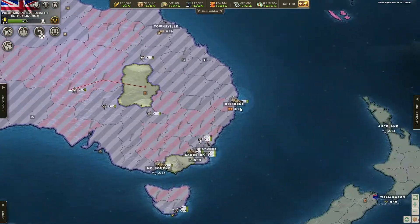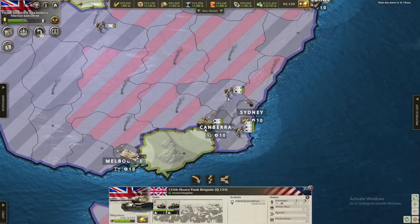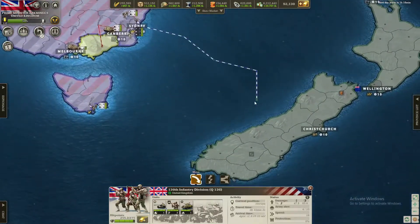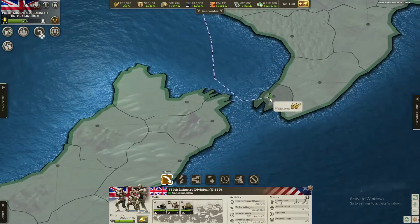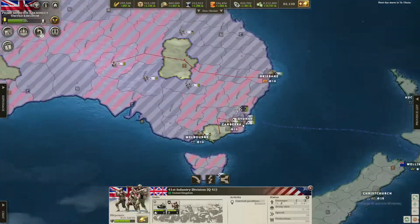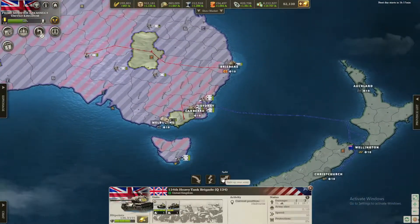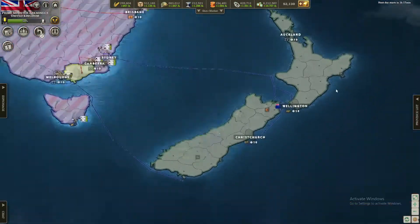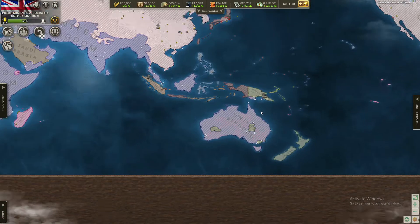Let's send some units over here as well. And a heavy tank from here that we just made. Also over here, just need to take this, which should be very easy. Let's also start getting some units over to New Zealand — let's send an army over here. Tomorrow we'll probably invade New Zealand. Let's get these ones here in the southern part. Hopefully that's gonna be enough. Let's get this heavy tank over here as well. Hopefully that'll be enough of an army to take out New Zealand, which is our last target, thankfully.